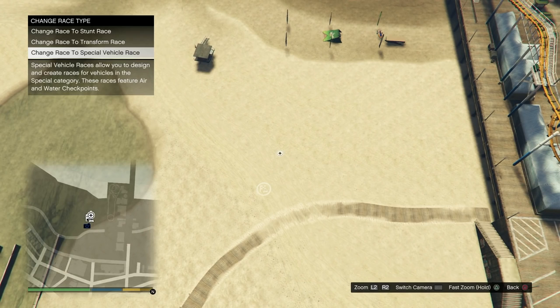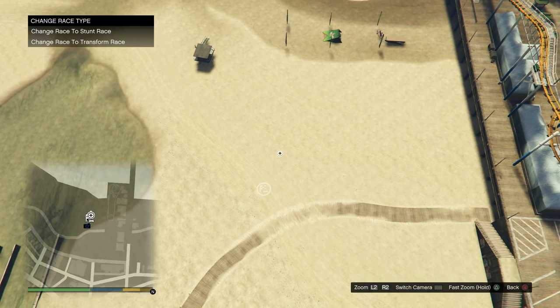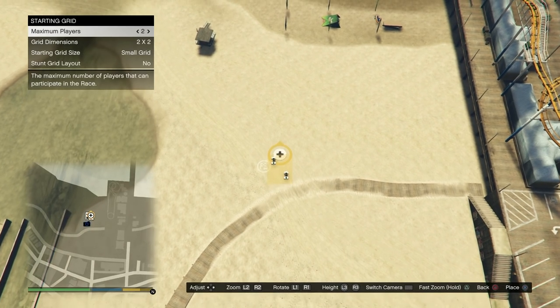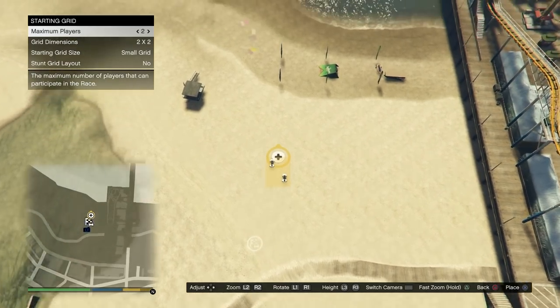Place a trigger there, select the lobby camera, take the picture, and then go to checkpoints. Go ahead and rotate and hover over this starting grid area. Back out of this menu, go to race details, change race type, and change it to a special vehicle race. This is very important — change race to special vehicle race, accept the alert.